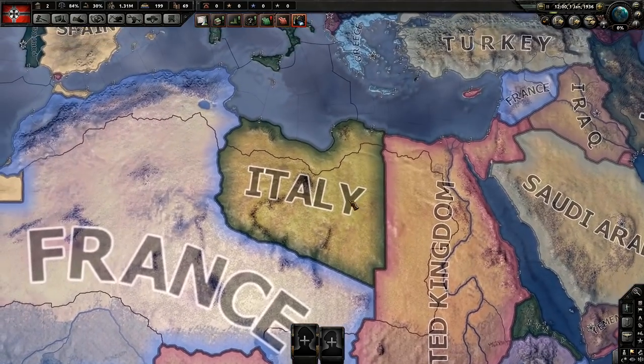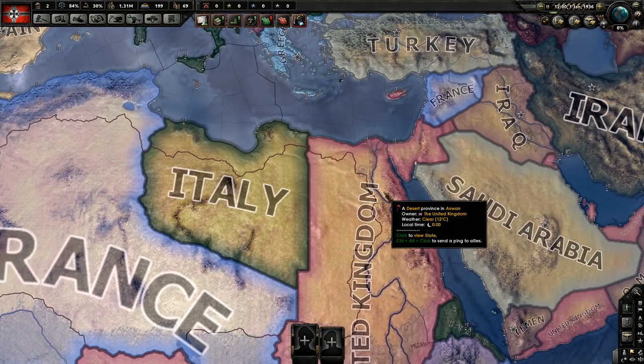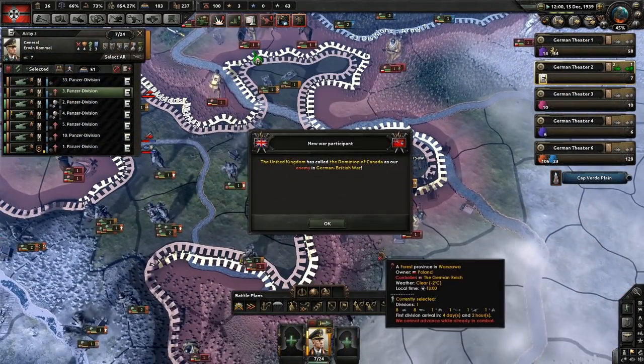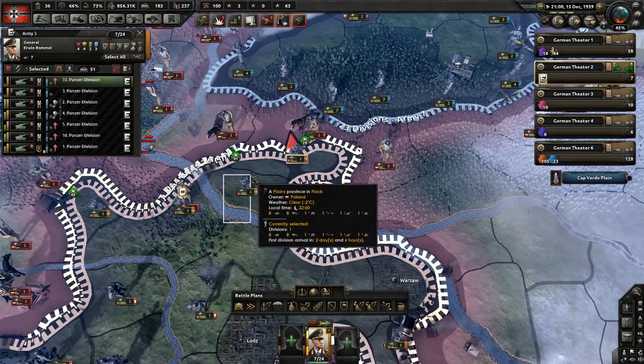Next, consider where you're going to be fighting and design the template accordingly. If you're in multiplayer and you're the USA, Africa is going to be an absolute mess. With very low supply zones already in Africa and then you have a bunch of allied troops packed on the east plus France's army in the west, you're not going to have a great time on the logistics side. This is why you need to really consider where these guys are going to be fighting first and then design the template around that.